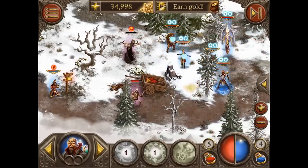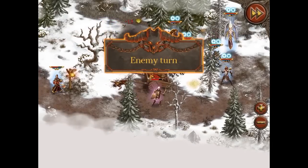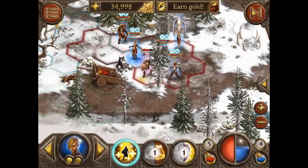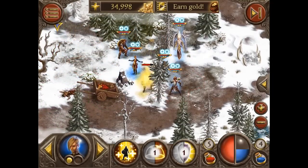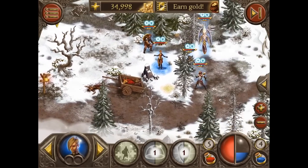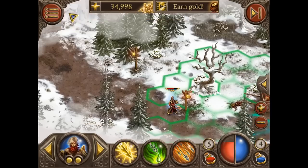We have to finish the turn. The skeleton is right in front of us — let's finish that guy. Number 40, and down he goes. So that's it for the first encounter.